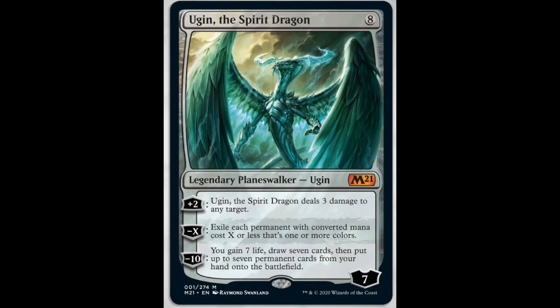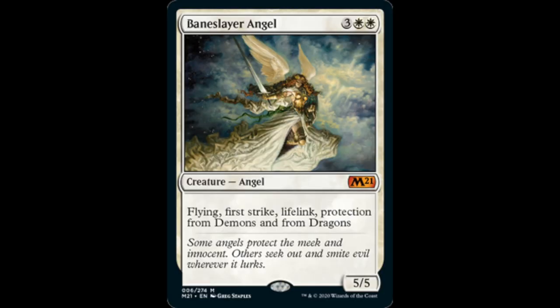Ugin is getting reprinted. Ugin is very expensive as a mythic. So you have some really good reprints: Grim Tutor, Ugin at mythic, Baneslayer Angel. I know people don't think Baneslayer is very good, but it depends on the meta. Baneslayer has never been very good, but she has been dominant in a creature meta — she's one of the best creatures out there. And she does have lifelink, which is really, really good. If she hits you once in a red deck wins, there's very little you can do to recover. Five life is a lot every turn.